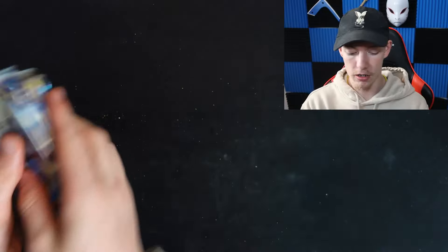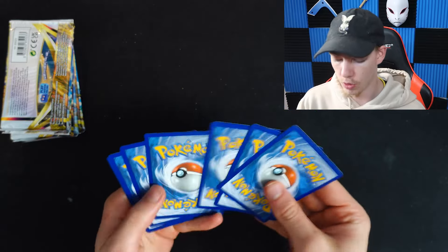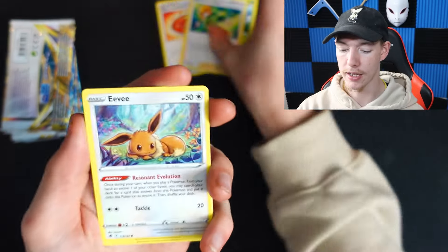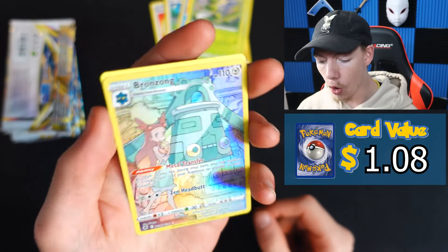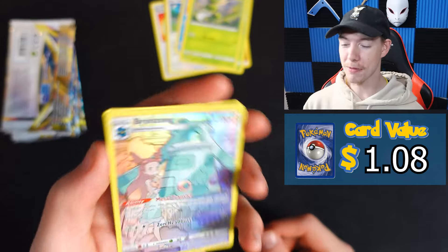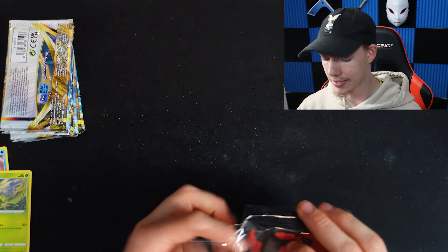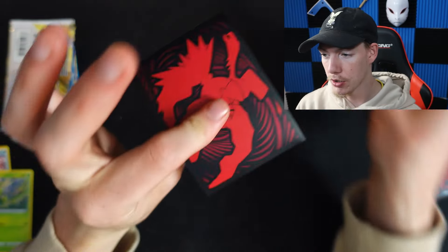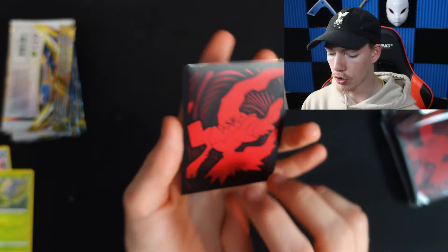First one — we're starting with the Dialga pack. The white code card is not great. Let's see: Teddiursa, Mantine, Scyther — a Bronzong. Unfortunately we got one of these in the booster box, but hey, can't go wrong. Then we get a Kleavor. Not the worst way to start off a pack opening, but it would have been nice to get something we didn't already pull. We'll be using the brand new Dark Rai sleeves regardless — let me know what you guys think.